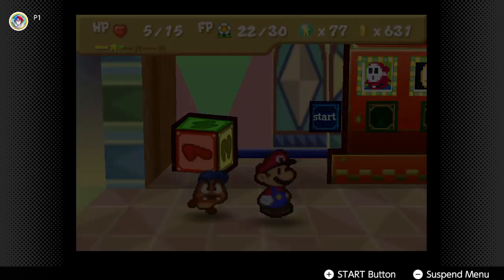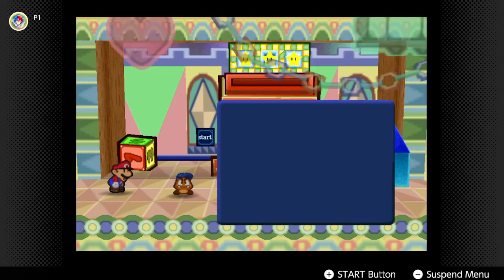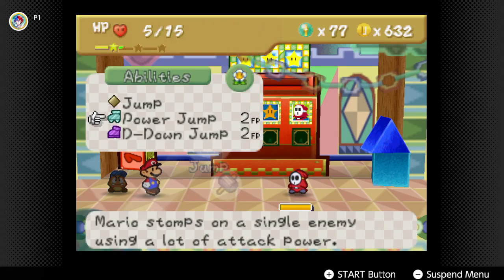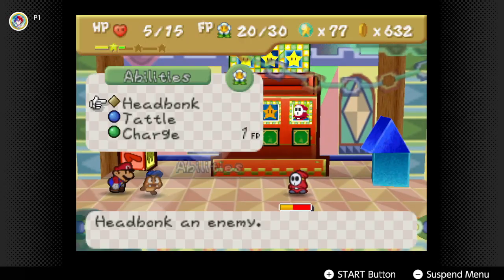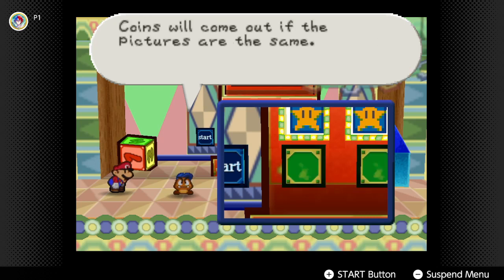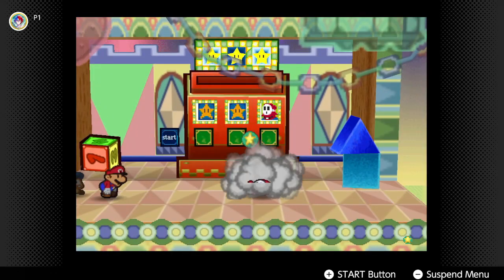I wonder if I could tattle the roulette. You can tattle the slot machine! This is a start switch for the slot machine — the slot machine will start moving when you jump on this. This is a stop switch for the slot machine — it will stop moving when you jump on this. Coins will come out if the pictures are the same. If you get triple Shy Guys, more Shy Guys will come out and join the battle.